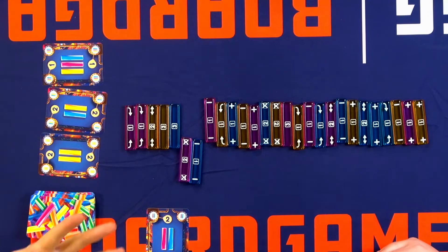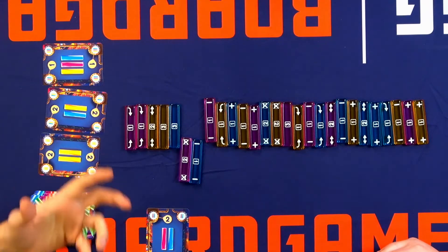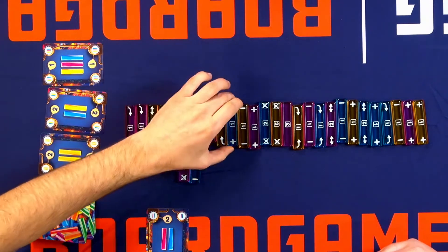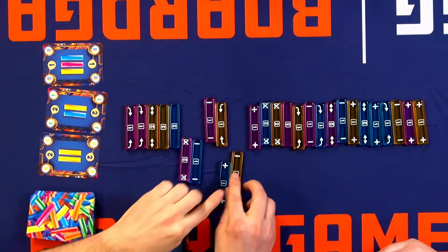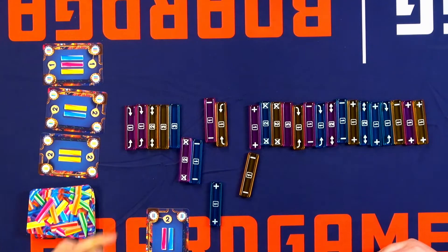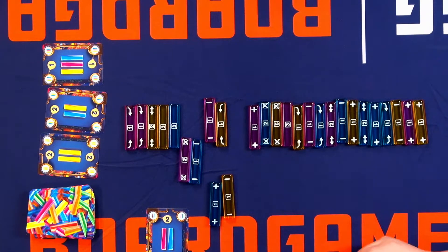There are some symbols on all the candies, and you have five different powers that are going to add a lot of interactions between players. So with the plus, you're going to be able to draw one more card in your hand. You can choose from the river or from the vine. With the minus, you can remove one of the cards of your opponents, just randomly like that.